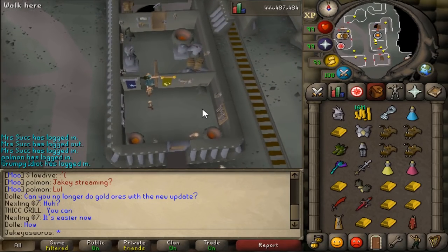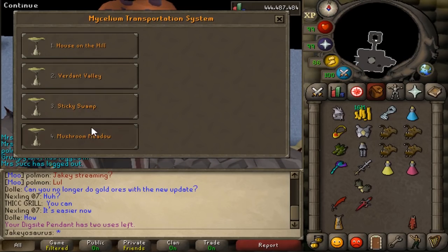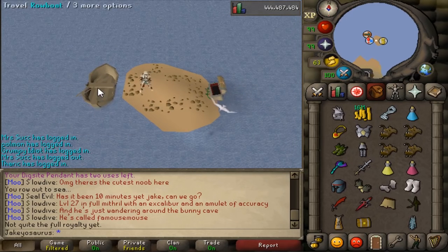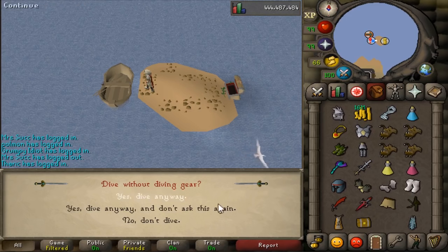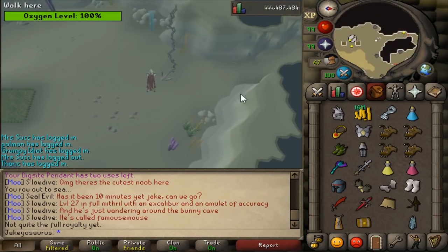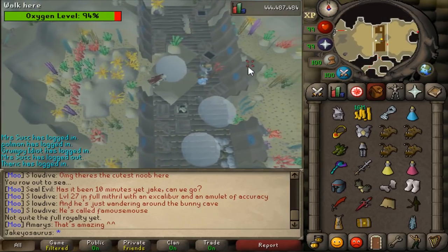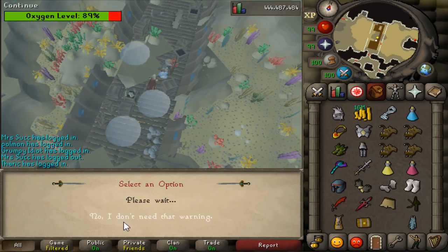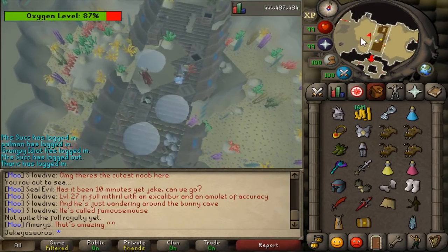Then we just head over to Fossil Island real quick. So when diving into Fossil Island waters here, you can now toggle it so it never asks you if you don't have breathing equipment. Once we're down here, we can talk to Merlin or whatever her name is. And then to re-enable it, we can just talk to Merlin right here — 'I'd like to have that warning again.' So that little toggle exists and you can re-toggle it by talking to her.